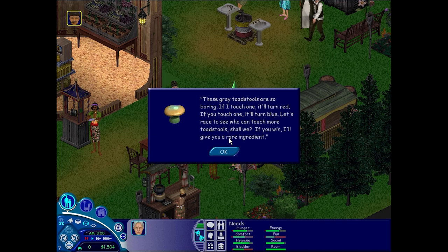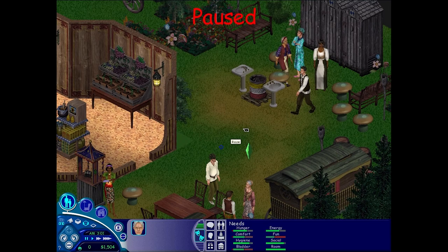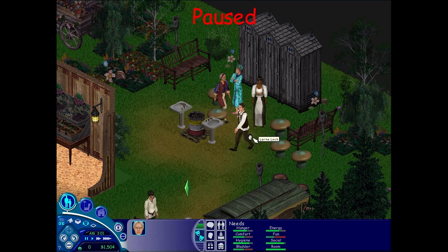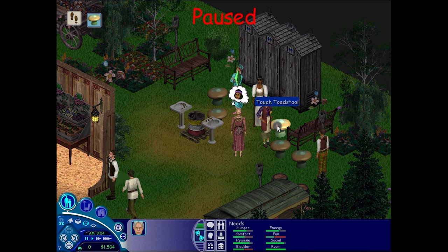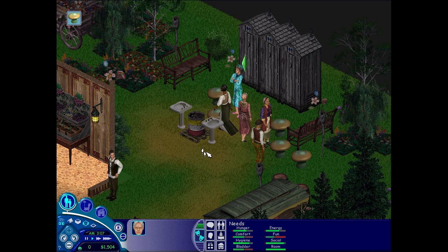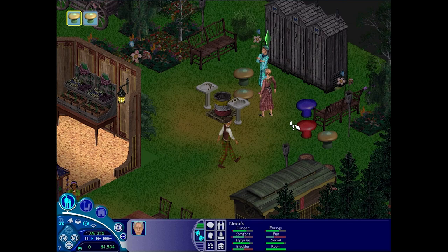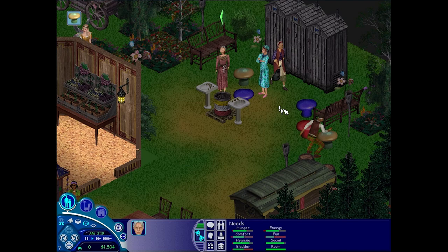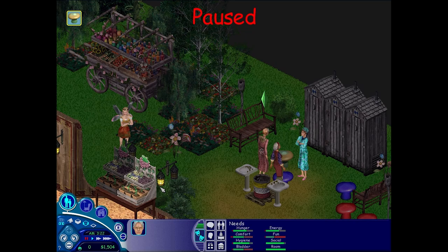This race is very hard since all the vendors cheat. But there is one tip — clicking makes your sim run to that area, as you can see. It's awesome when he tries to go for the same one right as you're about to touch it. Where are the rest? They're probably behind the port-a-potties, maybe.